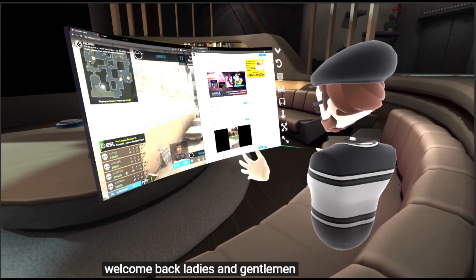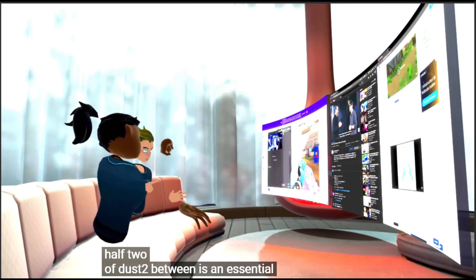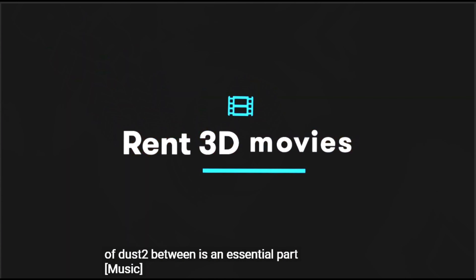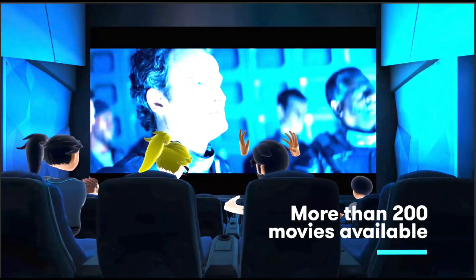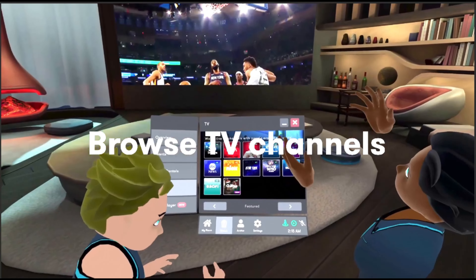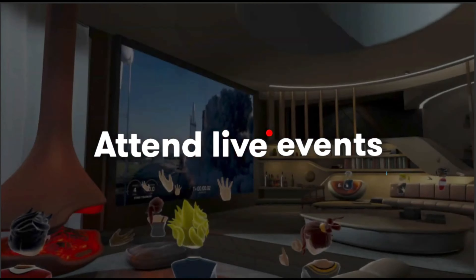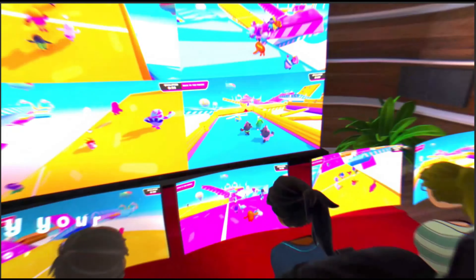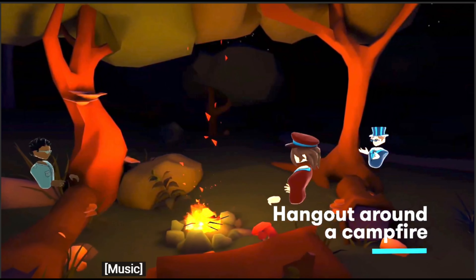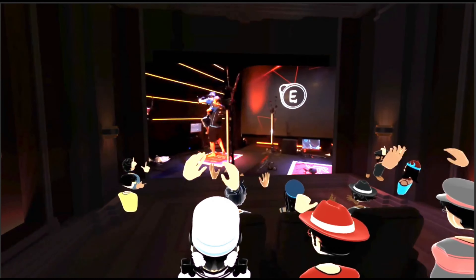The last one on this list is not a game — it's a movie theater in VR. The Oculus Quest 2 does a lot more than just play video games, and one of the best things you can do with your Quest 2 is watch movies, especially 3D movies — since 3D TVs are pretty much dead. Big Screen will let you watch 3D movies in VR. You can even invite your friends or family to watch movies with you as long as they have a VR headset. It's your personal movie theater in VR.